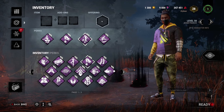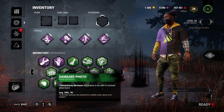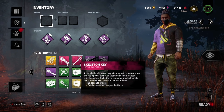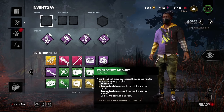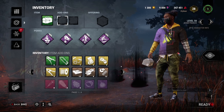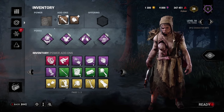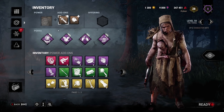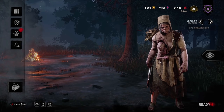You can bring offerings into the match — these are blessings that affect only that match. You can do things like protect the loss of your items, go to a specific map, or increase the blood points you earn for that trial. Survivors have access to items they can bring in: keys to unlock the hatch, maps that reveal things, flashlights for stunning the killer, med kits for healing, or toolboxes to progress generators faster. You can select an item and add up to two add-ons to modify it. Killers don't have items but have a unique power, and can use add-ons to increase that power with some very powerful effects.